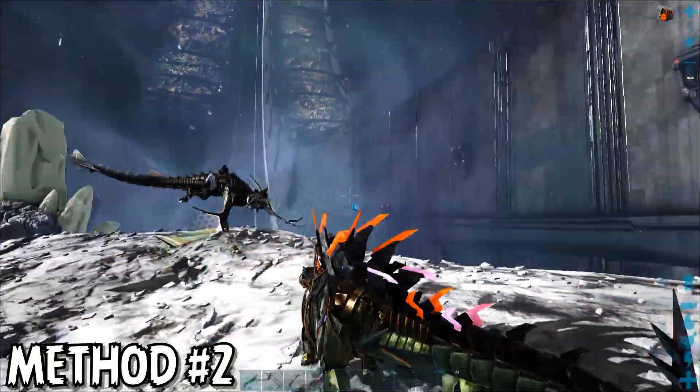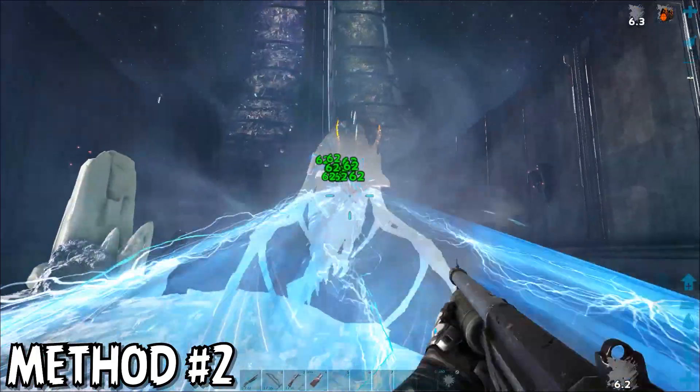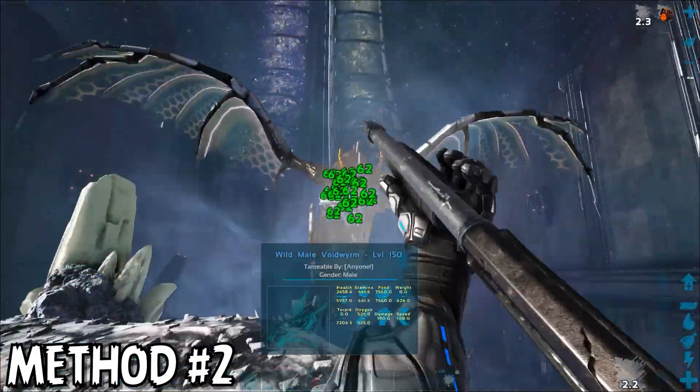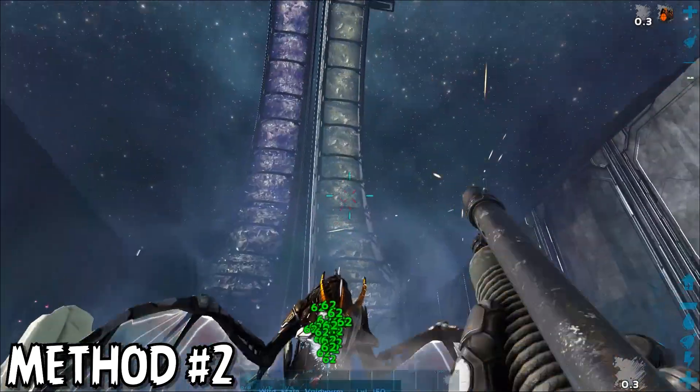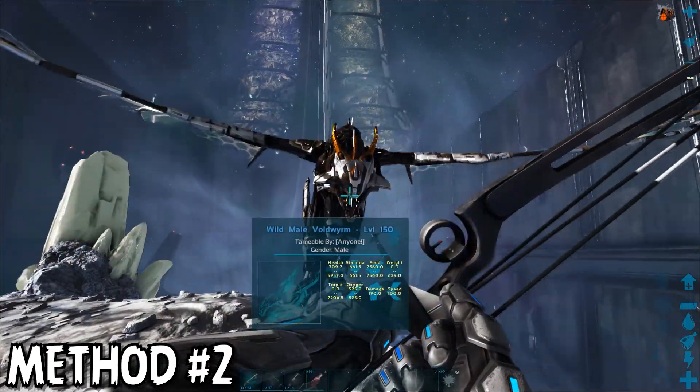Void Worms are capable of dismounting you from pretty much any creature or rideable structure, but the Stegosaurus's plates will protect you. You can use HLNA's Creature Scanning ability to keep an eye on its health level and ensure you're not damaging it down too much. I would highly recommend this method over method number one, because it is far safer and far easier as the taming method progresses.